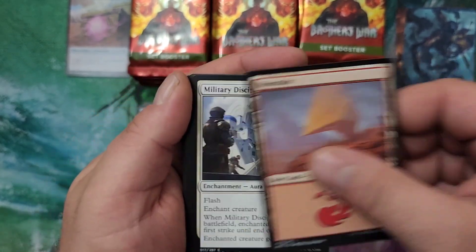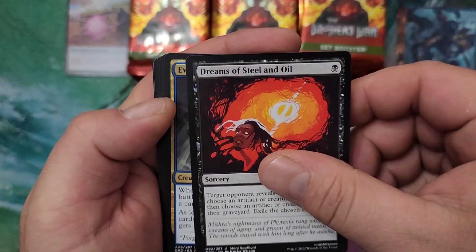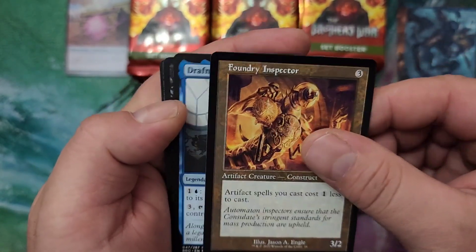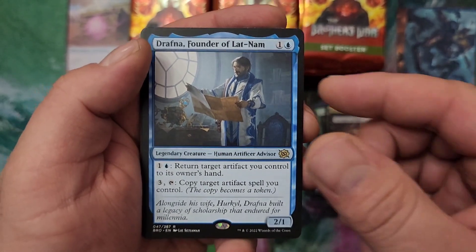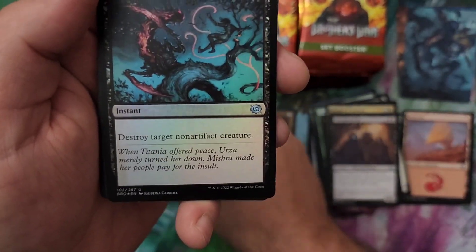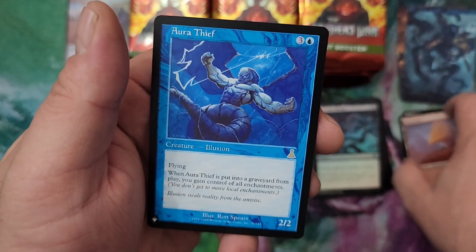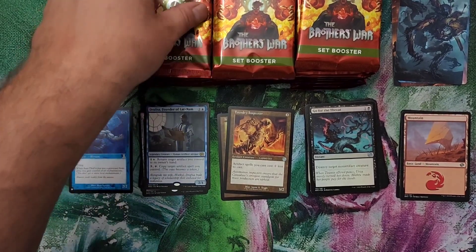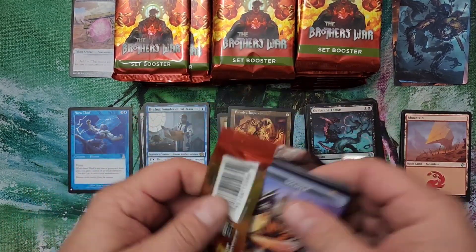We got a Scrapwork Rager art card and a Mountain. Dreams of Steel and Oil, Disciple of Gix, Foundry Inspector — great to have for casting all these artifacts in this set. Drafna Founder of Latinum, and a Go for the Throat foil. And an Aura Thief — that's a rare from Urza's Destiny, a list card. Definitely a good list card. If you saw the bundle we opened earlier, we got an Old Gnawbone list card — happy about that one, my second one now.